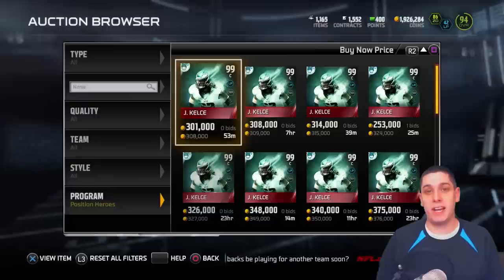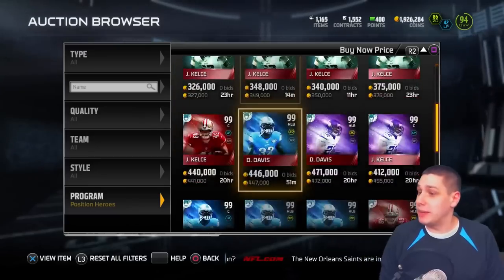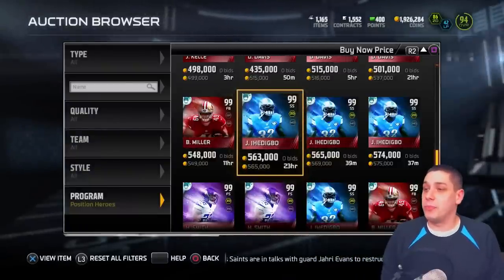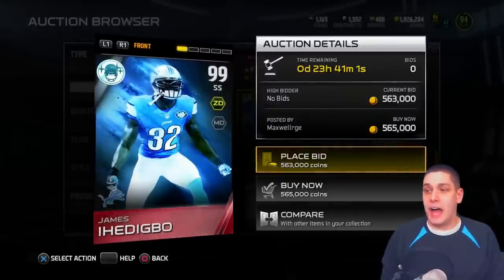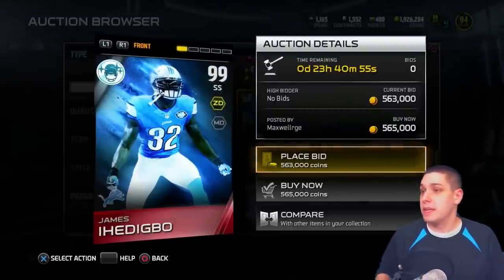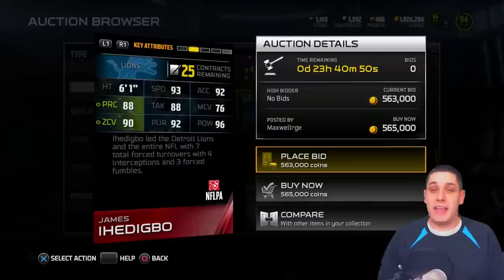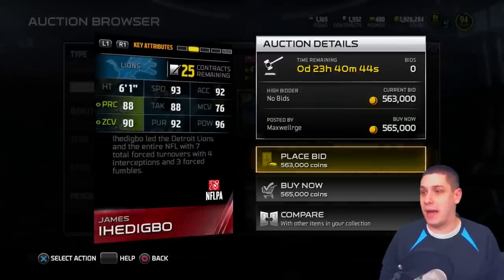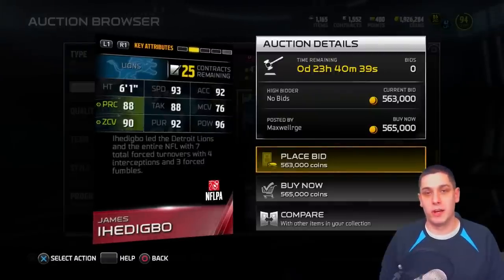Specifically, the one that I really want to talk about today is the player that was just added to the game today — James Ihedigbo, the strong safety for the Detroit Lions. The thing I want to point out is the attributes of this card. A lot of people are talking about how they don't think this card is good enough to be a positional hero card. Let's take a quick look at the attributes on the back of the card: speed, acceleration, play recognition, tackling, man coverage, zone coverage, pursuit, and hit power. Those are the main attributes most people look for in a strong safety.